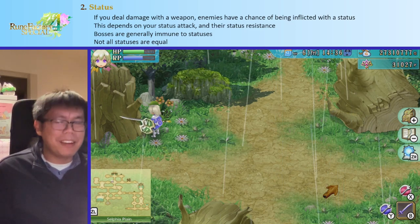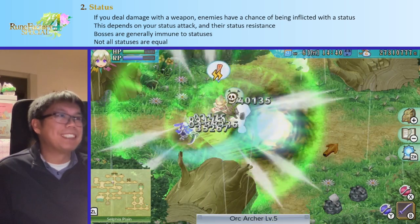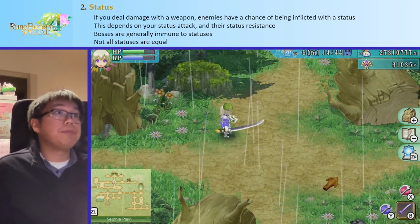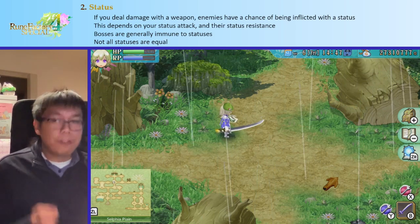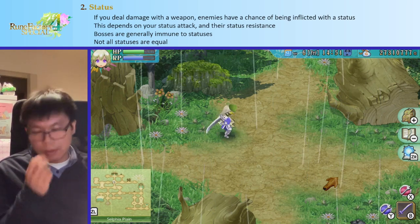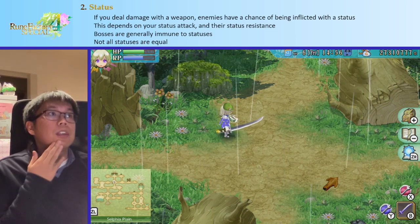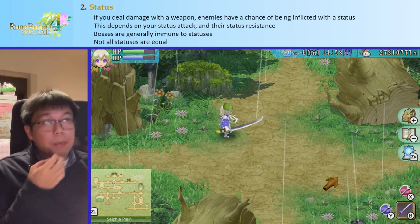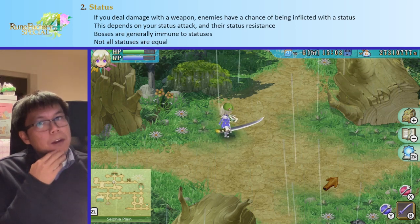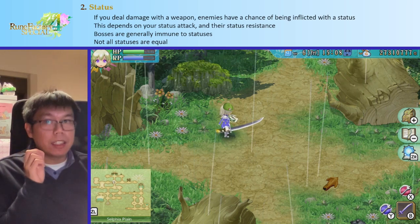Using my early cast longsword with poison, paralyze, and feint attack, I can hit random enemies and see the particles as they get various status effects. The chance of success depends on your status attack and enemy resistance. In general bosses are immune to statuses, but not all of them — it depends. Not all statuses are equal either.